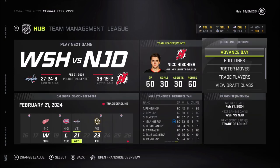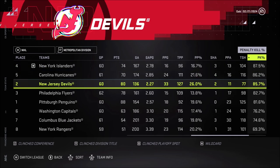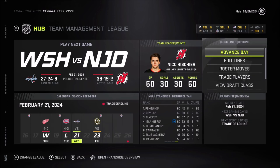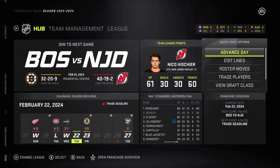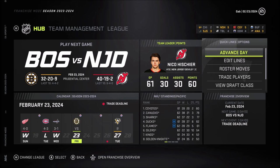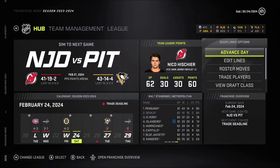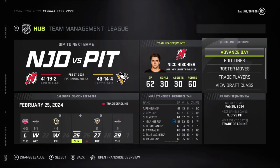Looking at team stats: still the best defensive team, best power play, third-best penalty kill. We're just scoring a little less - the second line needs to get back their mojo. Win against the Washington Capitals - exactly what we wanted. Another win before the trade deadline against Boston. I'm not making that trade offer. Two wins in a row before the trade deadline.